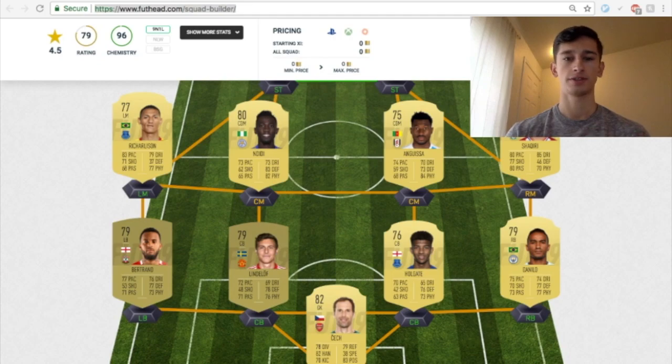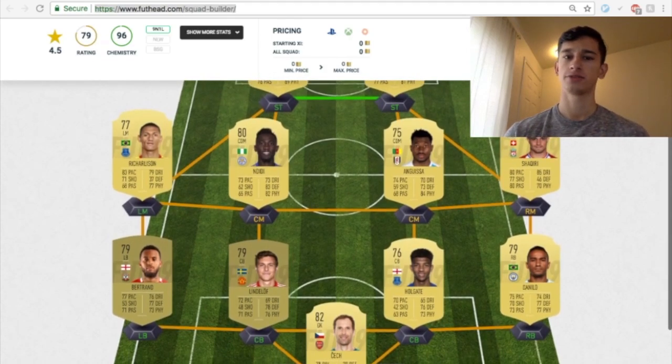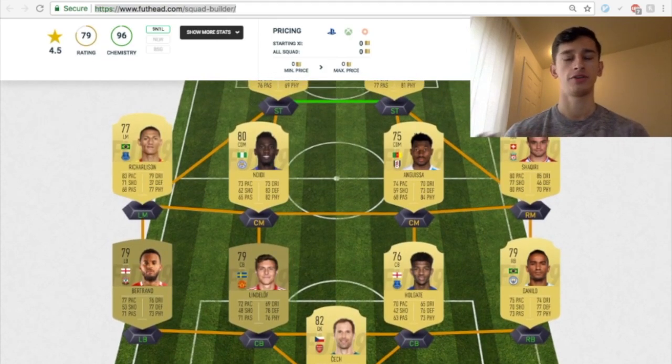I'm going to be providing a couple of options for the left mid and a right mid, and probably another option for the center back. I'm also going to be coming out with another video about really cheap meta players in the Premier League that I think would be right around 5,000 coins for two center mids at most.